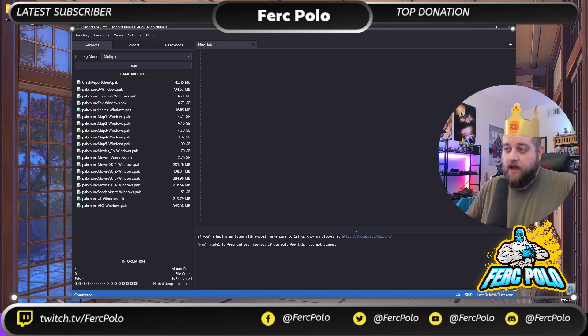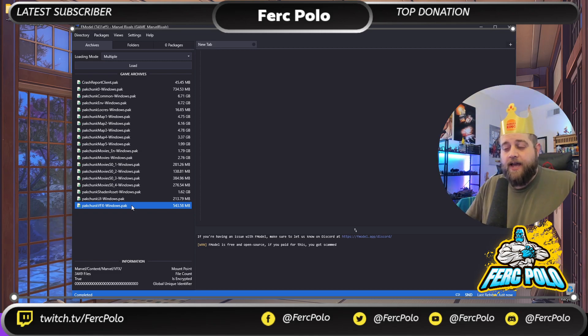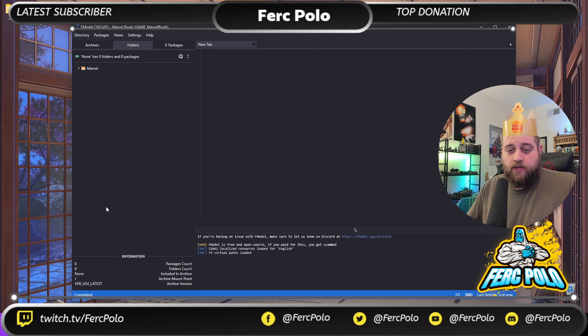Now we're looking at FModel and you can see the files for the game. In your game, if it's unmodded, you will have additional pack files here like character.pack, LQ, HQ, and WYs.pack. I have already unpacked those. For our purposes this time, we will use Pack Chunk VFX as our example. The first thing we're going to do to export — now that we've set our settings and directory — is double-left-click the Pack Chunk VFX. In your case, if you're doing character files this would be the character pack; for UI mods like spray paints and icons it would be the LQ and HQ pack files; for sound mods it would be WYs.